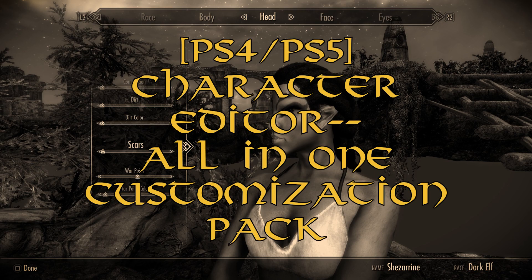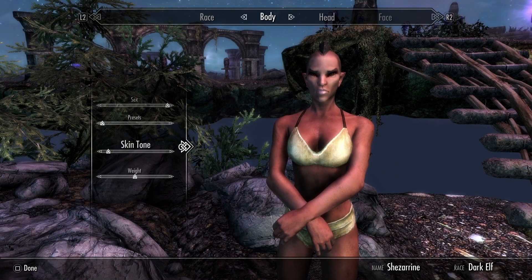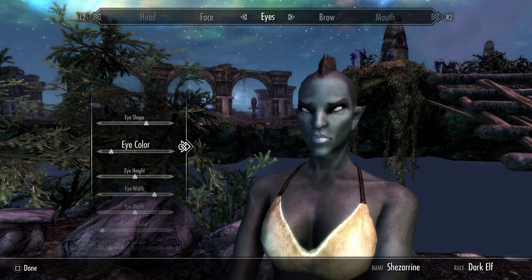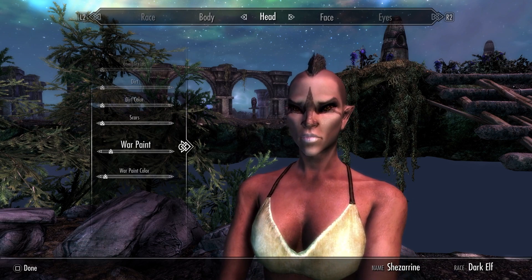PS4/PS5 Character Editor, All in One Customization Pack, uploaded by Julie Ha, makes horns available for all races, allows human complexions for elves, adds new hair and eye colors, removes race and gender restrictions on things like war paints, and more.